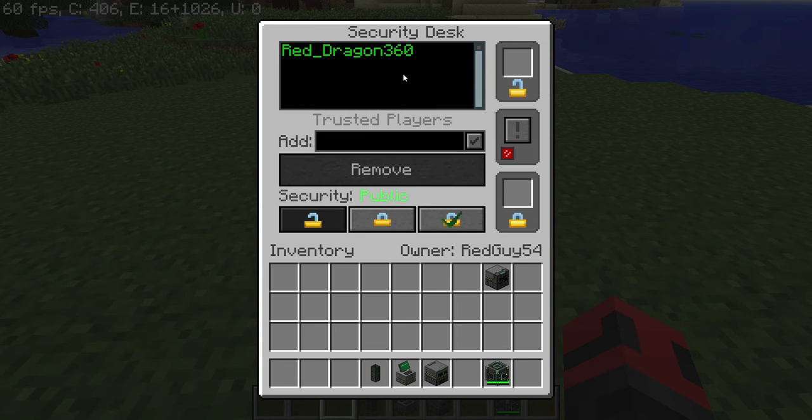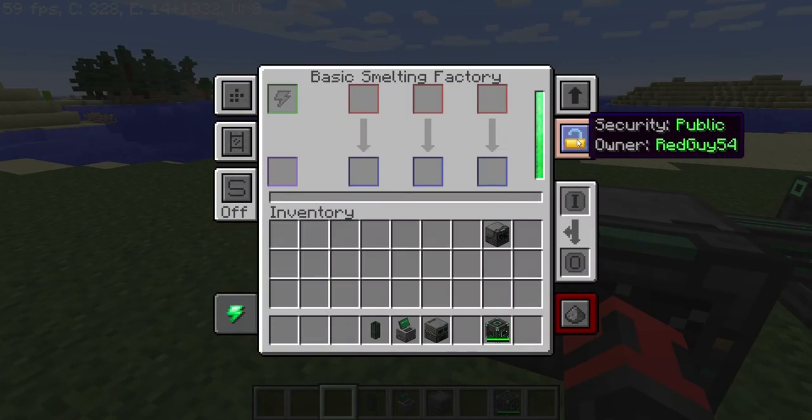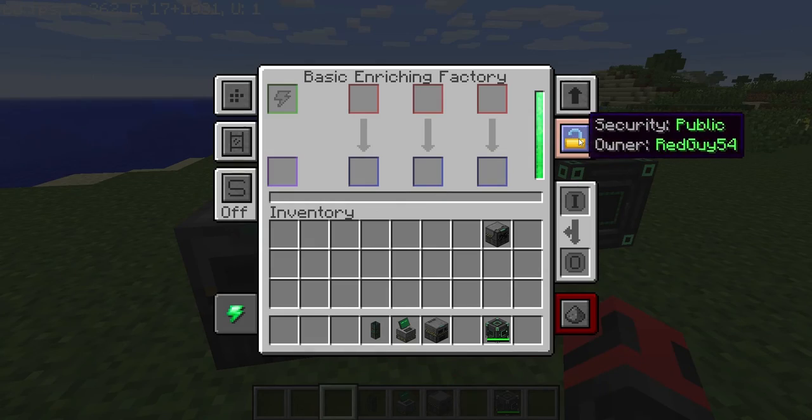So if I go ahead and come over here and make this machine trusted, then he'll be able to access it. Although if it's set to private, he won't be able to.